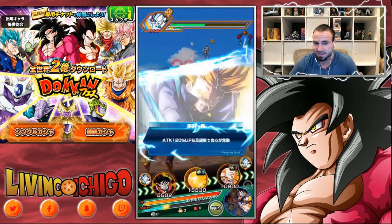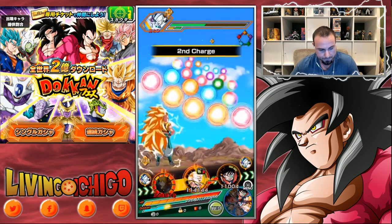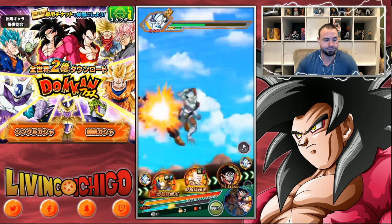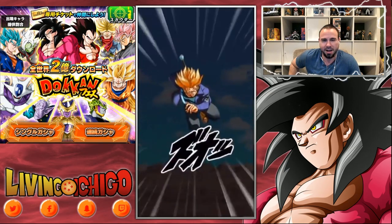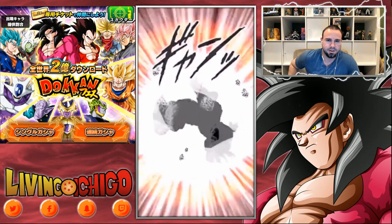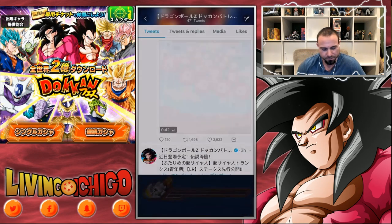LR Physical Trunks is here! The Z-Sword Trunks — well, not Z-Sword, sorry — the sword Trunks. So if you get a notification for a reason, pay attention to that. Oh, this is badass. Look at that — and a crit. Beast. So why did he get the 18 key? Well, there's a reason why. Anyways, let's look at his cards.